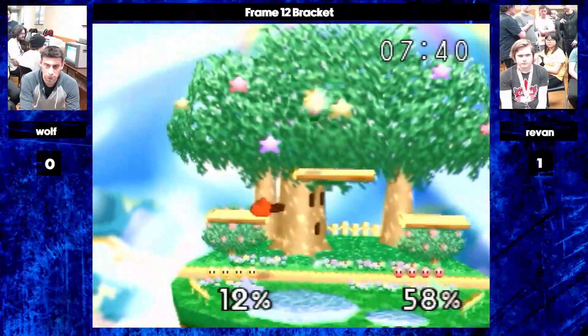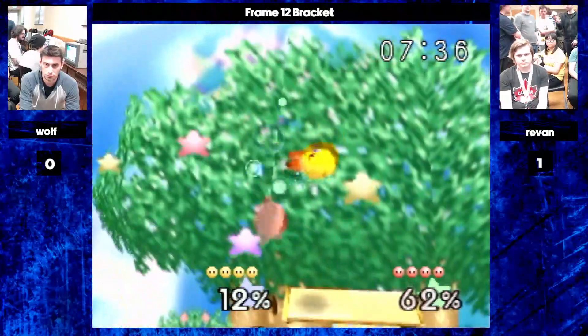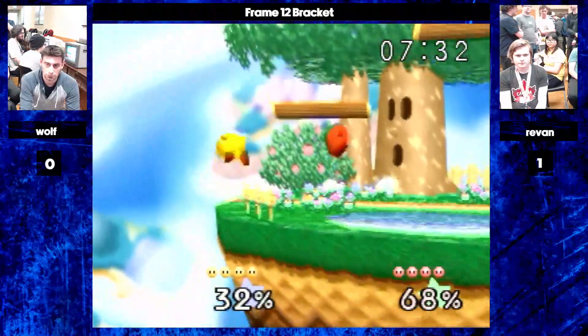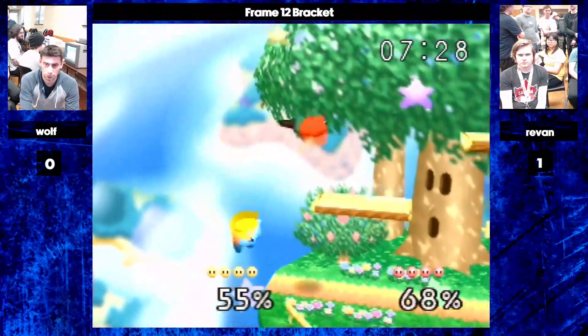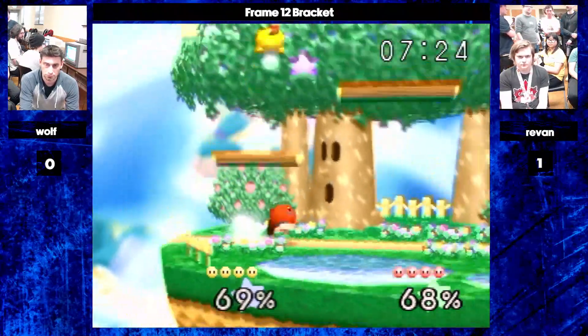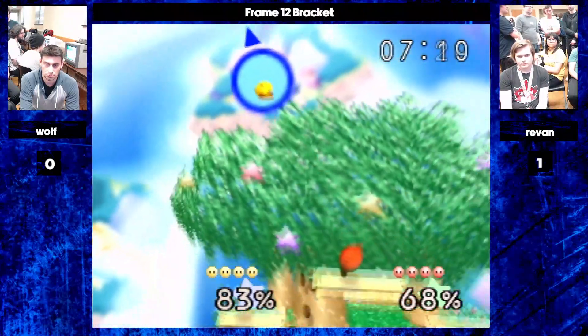Here we have Wolf taking the top platform. Revan, I feel like he's waiting a little bit more, which he is doing. Revan very good at the edge guard. Wolf goes low, does the shield pressure. The one thing about this matchup is the up tilt is not quite as strong since it just puts them above you.